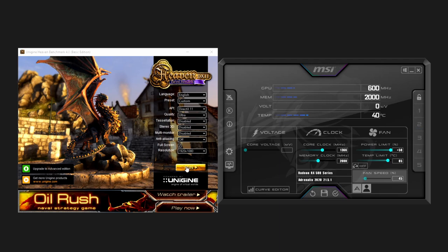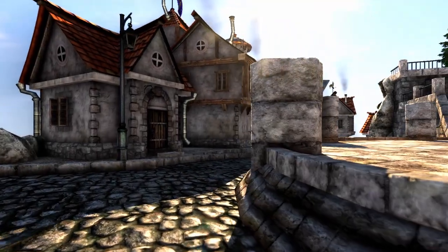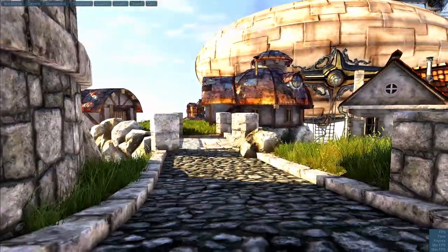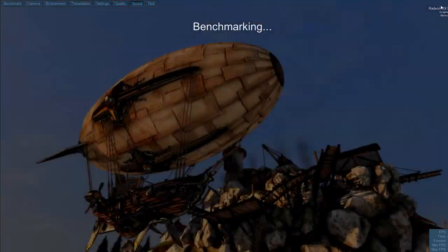Now for the core clock — before changing anything, run the Heaven Benchmark first to get a baseline. It's going to run the whole test for you. It'll obviously be stable at the default factory clock settings. As we increase the overclock, we'll watch to see if it becomes unstable — if you start getting lag or crashes that means it's unstable. Hit the benchmark button in the top left and you'll see your frames in the top right.